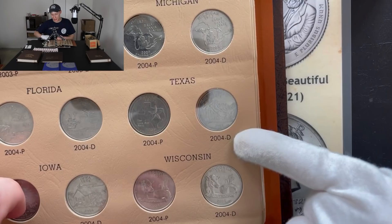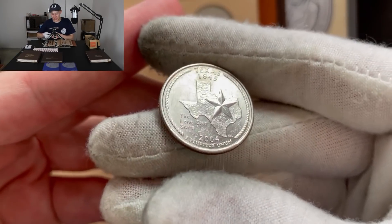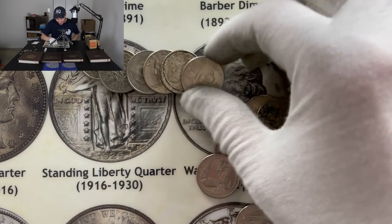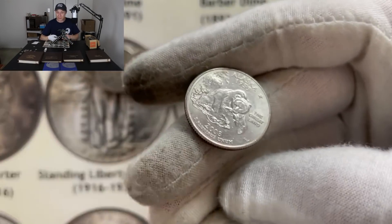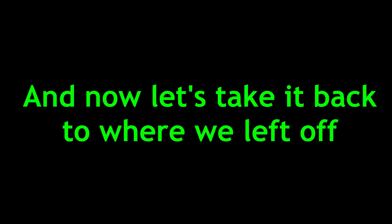Previously on Coin Quest Quarters, we needed the 2004 Denver Texas. We flipped it over to see if we'd get it — three, two, one — and this time we actually had a chance. Right there: Alaska! No countdown needed. Yes! That is so cool, guys. Now let's take it back to where we left off.